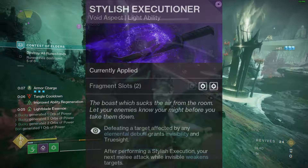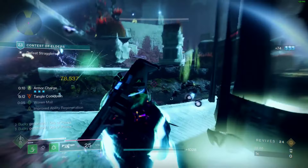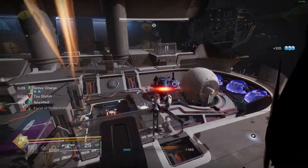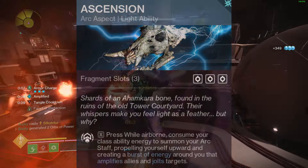Our aspects will be Stylish Executioner — defeating a target affected by any elemental debuff grants invisibility and Truesight. We are obviously using this to keep our Gyrfalcon constantly rolling as long as enemies are around. Our other aspect will be Ascension for the Burst Jolt, which also turns you invisible and amplifies you.